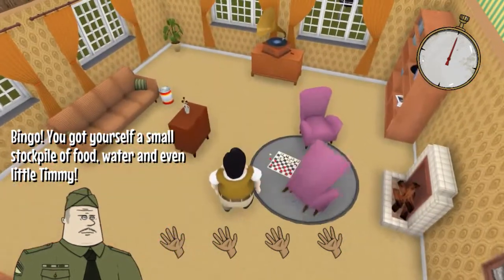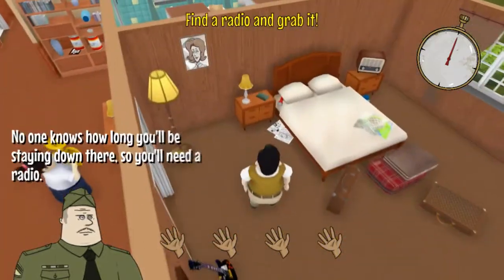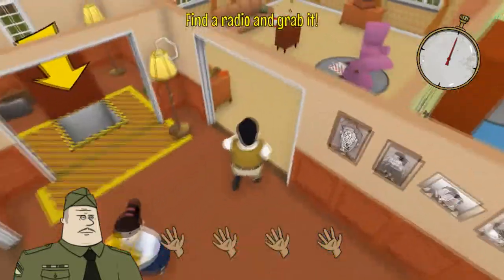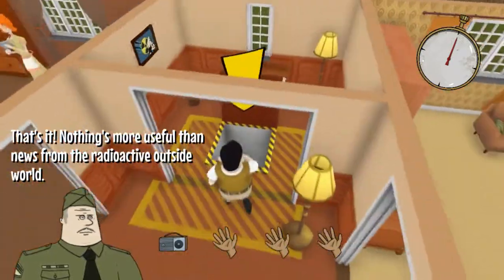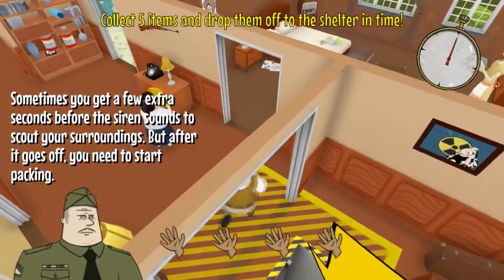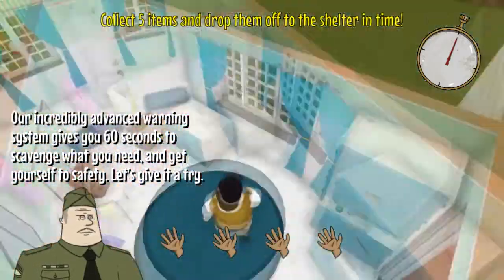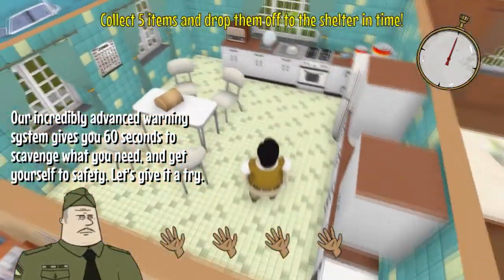Got food, water, and even little Timmy. I need a radio - probably be in the living room to listen to, right? There we go. Put that radio in there - you got a picture of a nuclear symbol on your wall. Sometimes you get a few extra seconds before the siren sounds to scout your surroundings, but after it goes off you need to start packing. Collect five items and drop them off in the shelter in time. Early advanced warning system gives you 60 seconds - scavenge what you need and get yourself to safety.